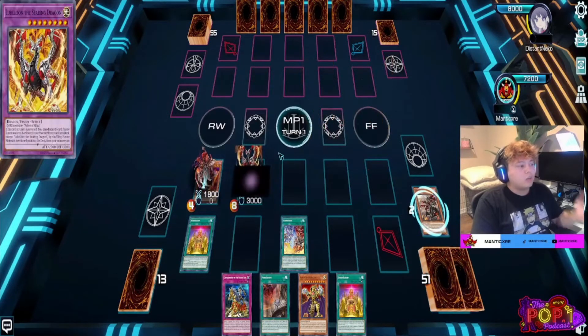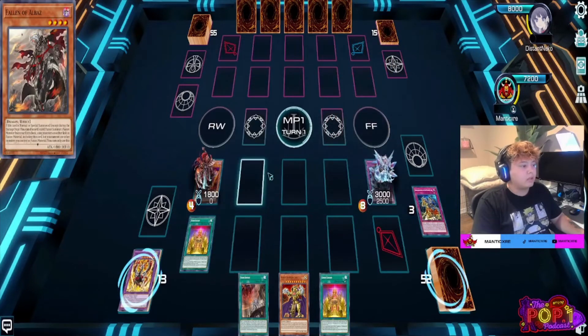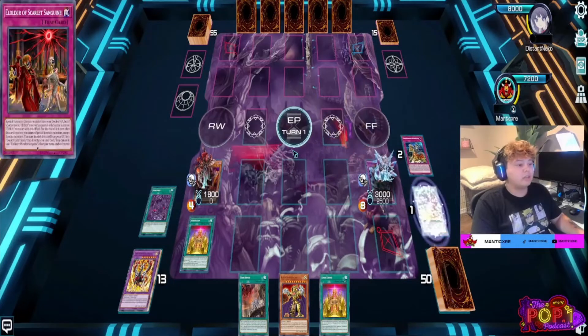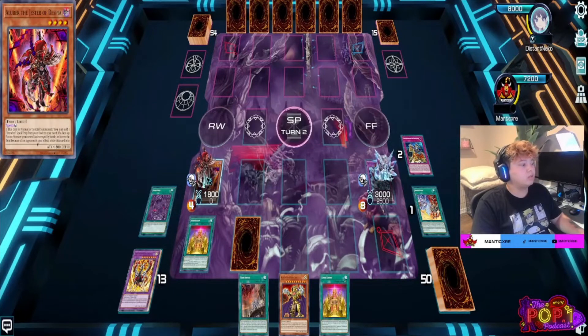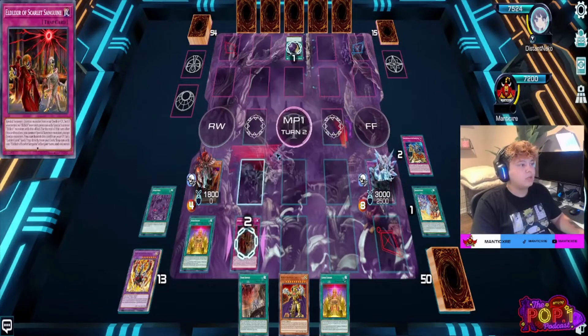In the first duel, we normal summon Aluber, get the Branded Fusion to hand, then use Lubelion's effect to get our Mirror Jade. Although Mirror Jade isn't necessarily the scariest card on the field, it has to be dealt with — during the end phase your opponent has all his cards destroyed if Mirror Jade leaves the field. I get my Scarlet Sanguine set, with an 1800 Aluber face up, and I'm willing to take some attack damage.